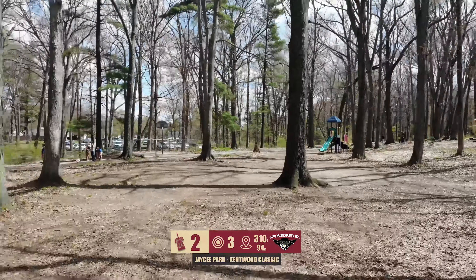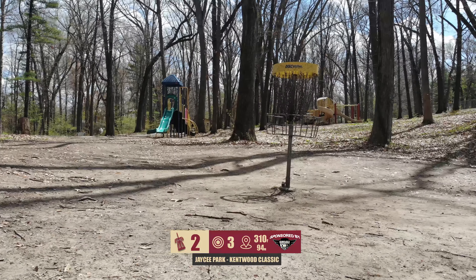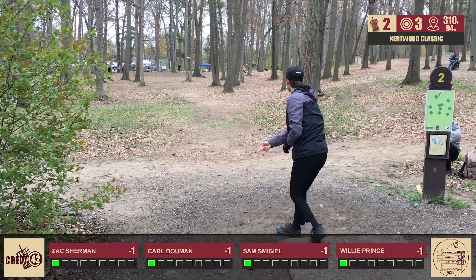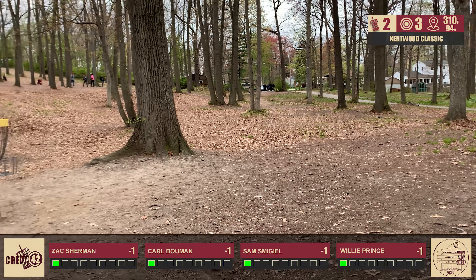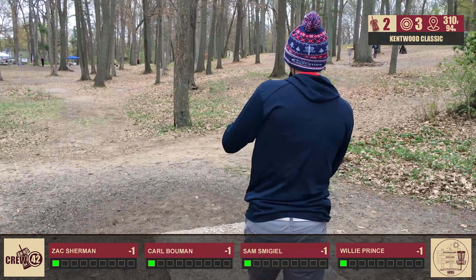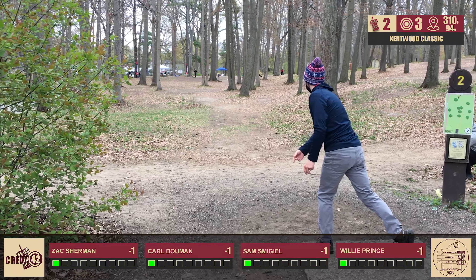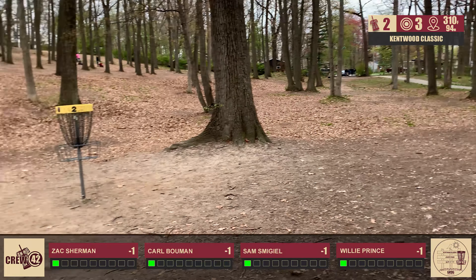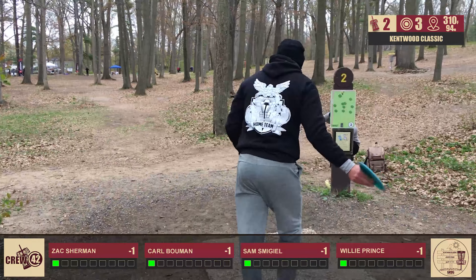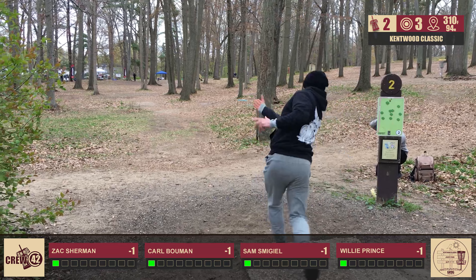Hole two, we're looking at 310 feet. As a lefty, I like to throw a fairway driver, have it stand up and hyzer out at the end. For most right-handed players, I've been seeing a lot of forehands — just something to stall out with the hyzer at the end, and you're going to be looking at a circle putt. Jeff Bennett was throwing a couple Firebirds at it before the round. Both Zach and Carl are capable forehand players. Zach's shot is looking really good — wow, almost had a little magic on the channel. We still need our first ace!